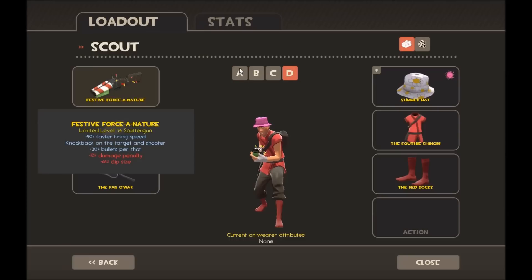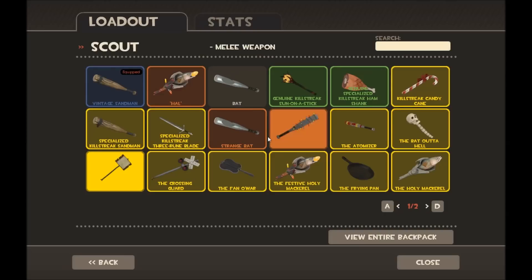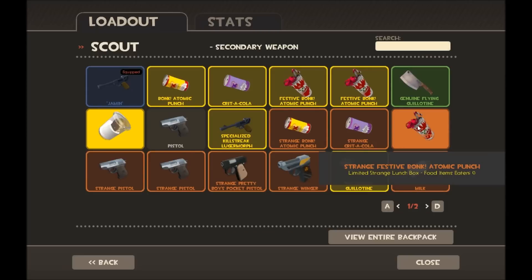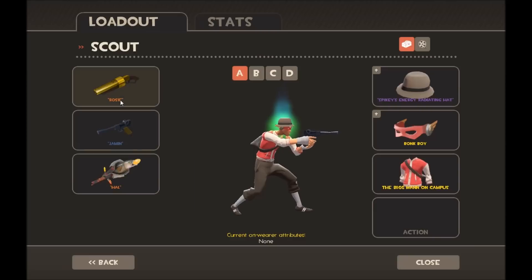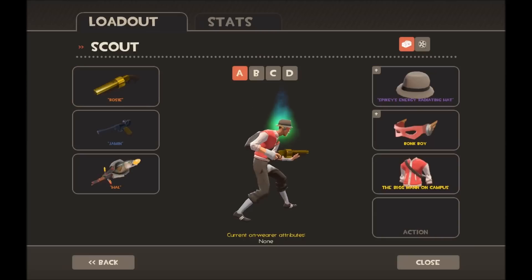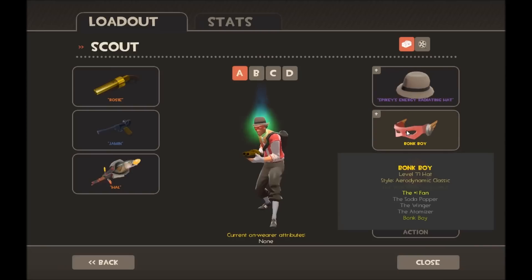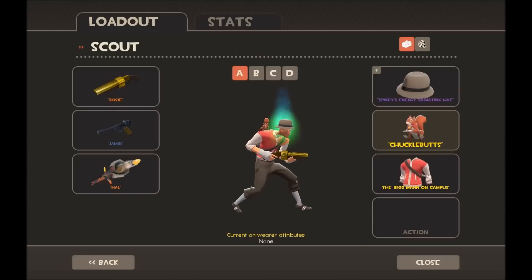Starting at Scout loadout A, my main loadout normally has these equipped, but if I'm playing offense I either use these or Strange Bonk and the Sandman, and then just the Australian Scattergun, which is my favorite item I own pretty much, with my green energy trilby, my Bonk Boy which isn't unusual, and my Big Man on Campus. I'm working towards getting a better Bonk Boy, but sometimes I like using the Squirrel instead.